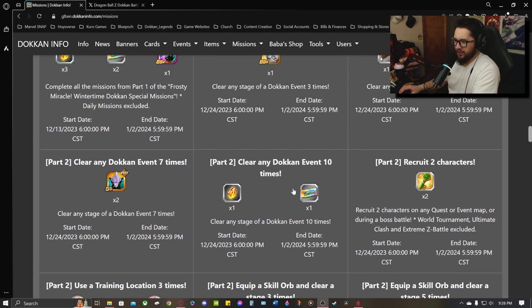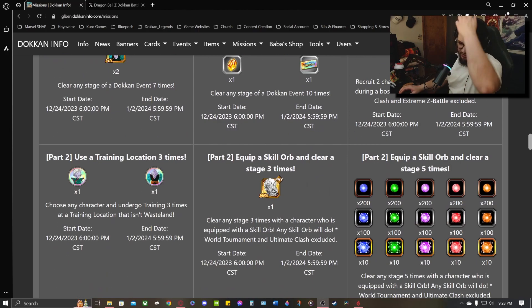The first ticket we're looking at here: you need to clear any Dokkan event 10 times and you'll receive one of these Frosty Miracle Tons of Thanks Rainbow Tickets. So that's the first one in Part 2.